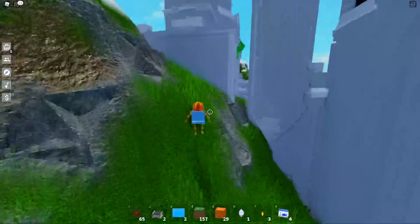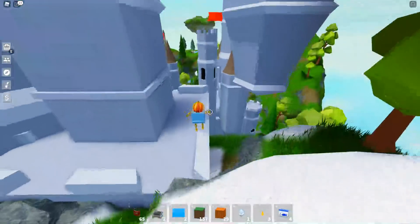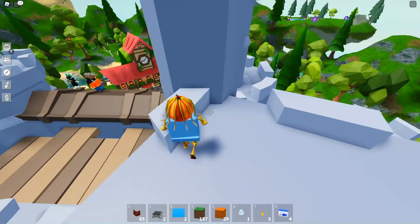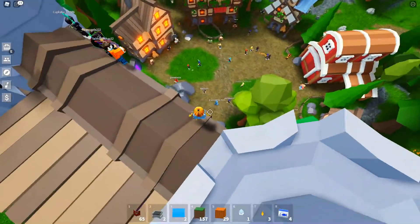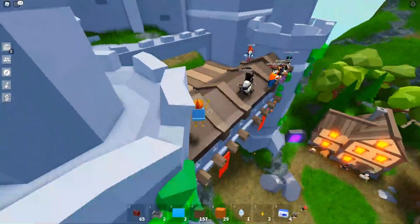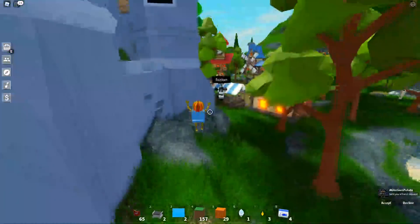So you guys can see right here, we are inside of the brand new map and this map looks insane — that's like the only words I have for it. The castle is insane, everything else is awesome, and people are doing item drops on the ledge here and people are just taking them. I have some fans somewhere — oh, here's one of them! Shadow was one of them. Oh my gosh, they're following me again.